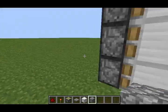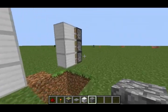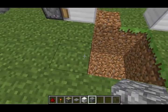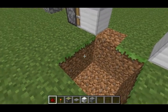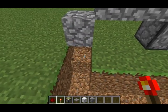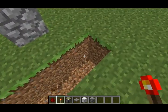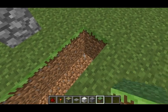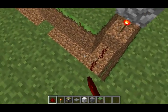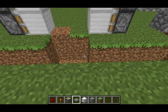Dig a hole like that, and then put blocks like this — two out, one down on each side, like this over here too. Then you're going to put a redstone torch here, and put a redstone torch here as well.